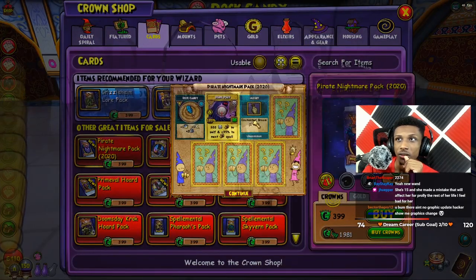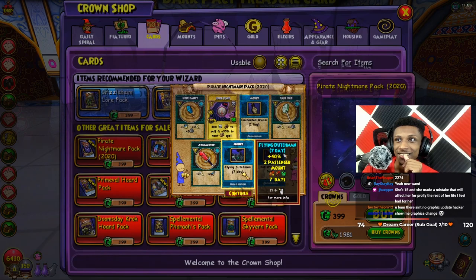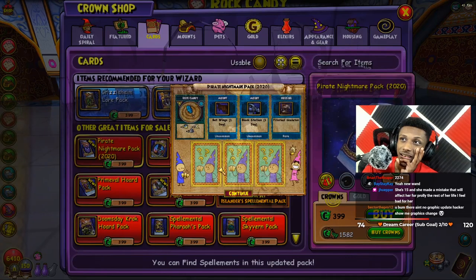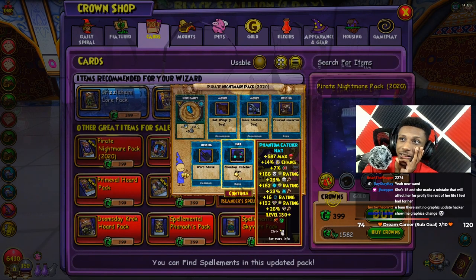Okay, we might be opening more than usual. We got a seven-day mount. I don't want to open too many. Okay, we got the hat — storm hat.